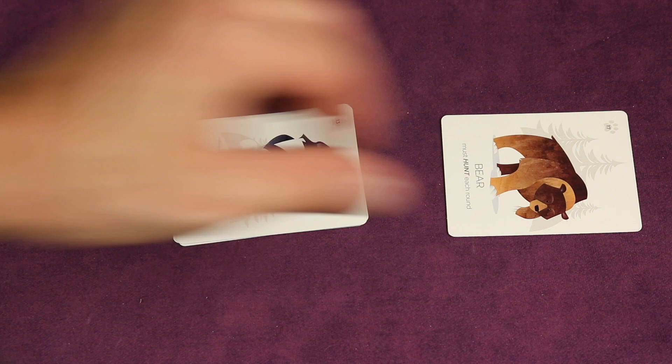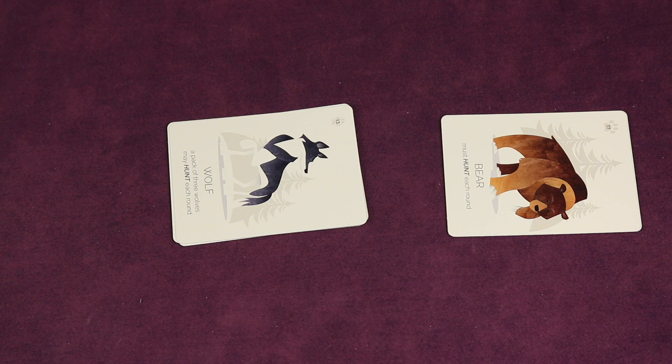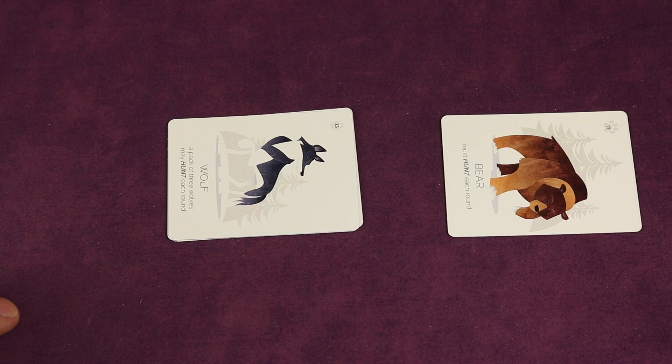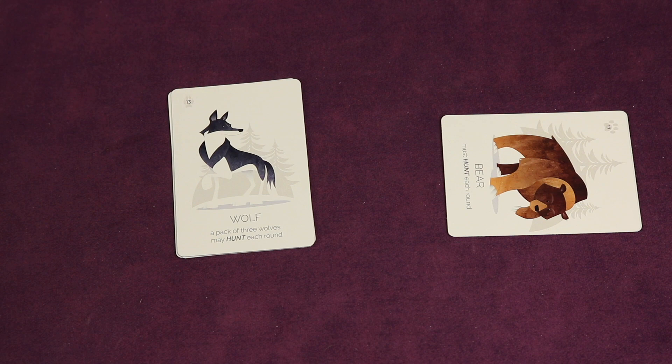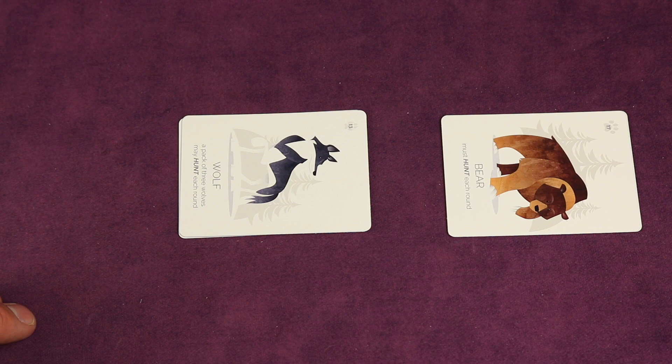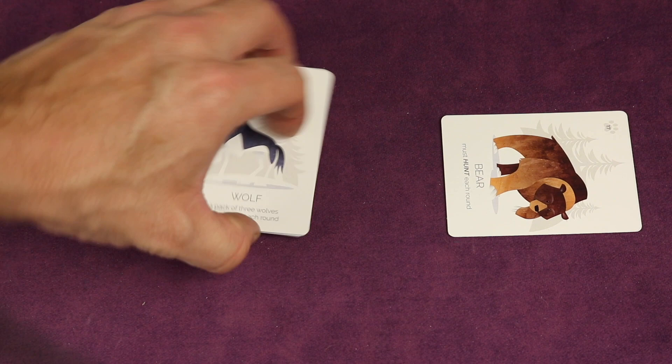Bears work similarly: the one with the lowest number goes first, eats a creature from any meadow, places it underneath sideways to show it has eaten and is resting. In addition to critters and deer, bears can actually hunt a wolf that is not yet part of a pack. After all predators have hunted, the round ends. The wolf's owner can choose to leave the pack resting or flip them face up to hunt again next round. If wolves don't hunt and rest in the final round, they're removed and you get no points for what they've eaten — a pressure mechanism.